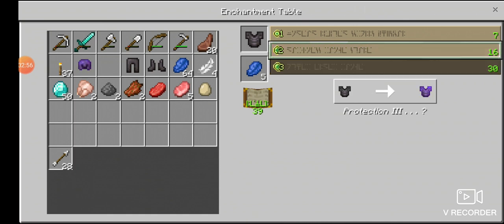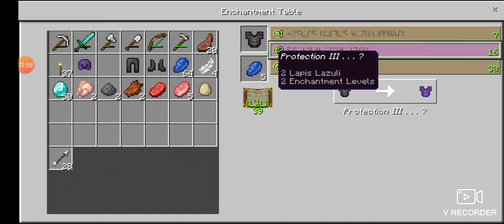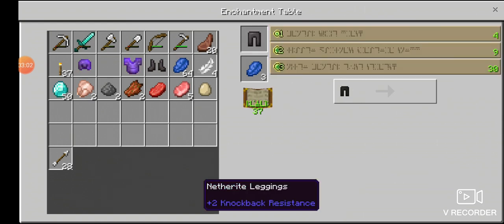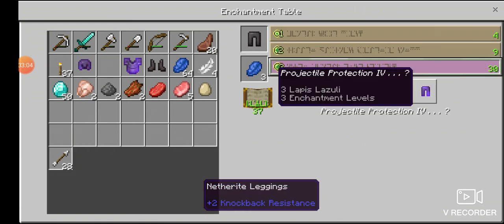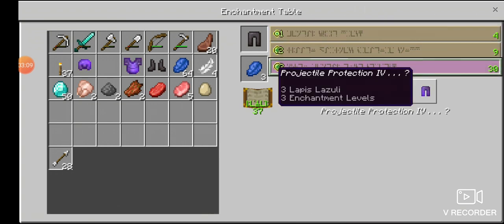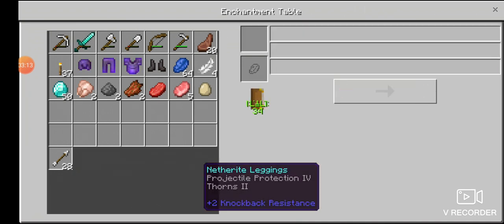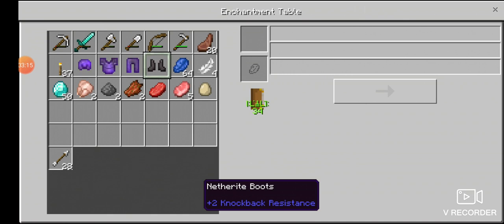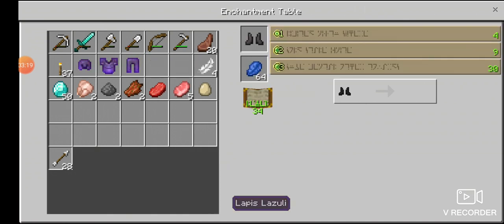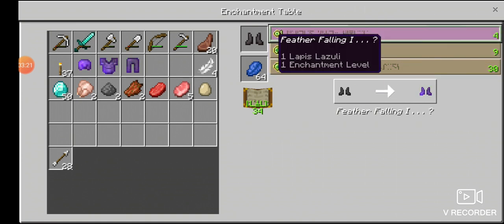Protection - I think it might have to be Protection with Thorns. Nah, Protection all the way. For the leggings, it's changed - we'll take it. Protection - yeah we'll definitely take that. I'm not sure it's supposed to change but we'll take it. The boots are going to change for this. Need more lapis. Fire Protection, Protection, Feather Falling - I've lost the Feather Falling on it.